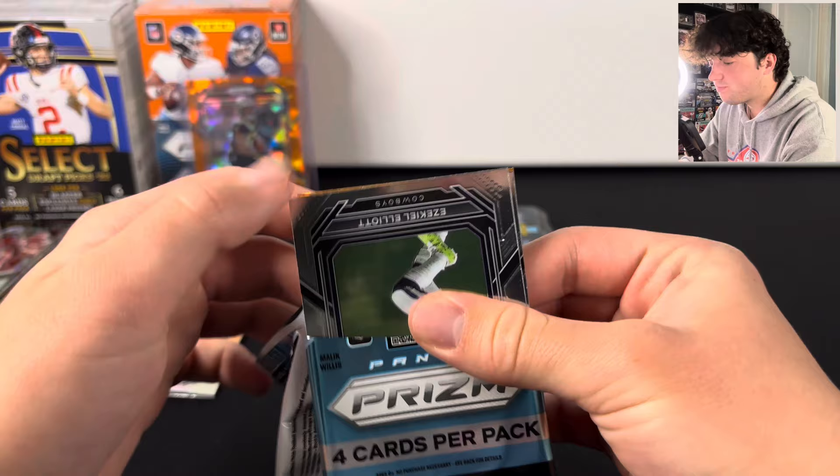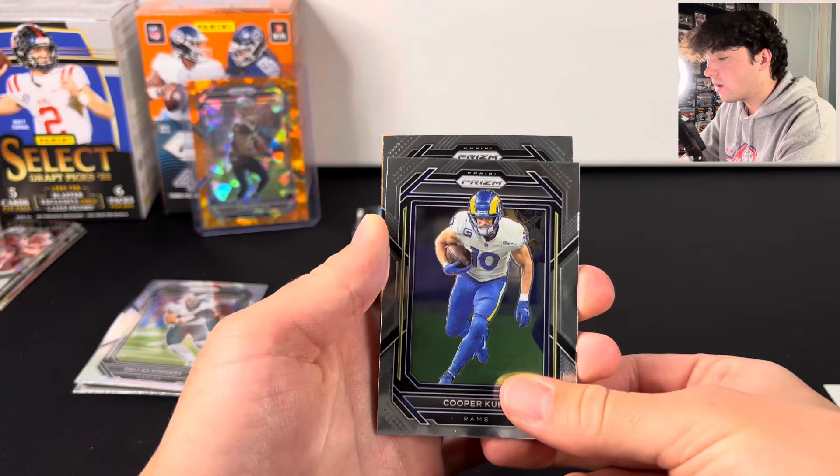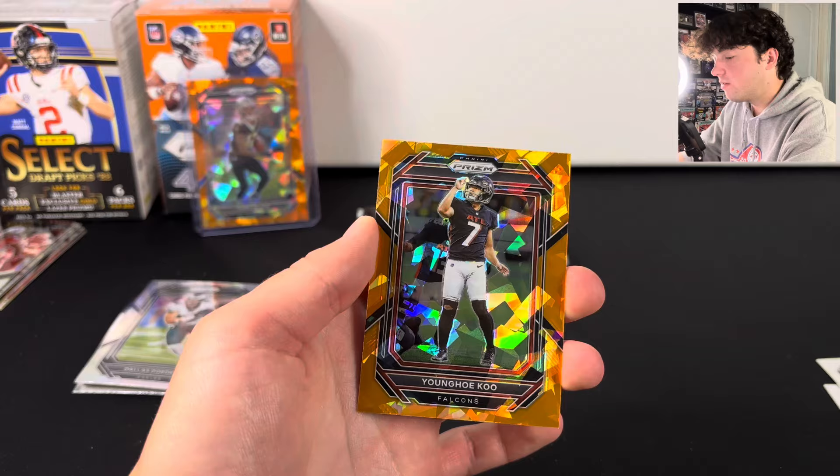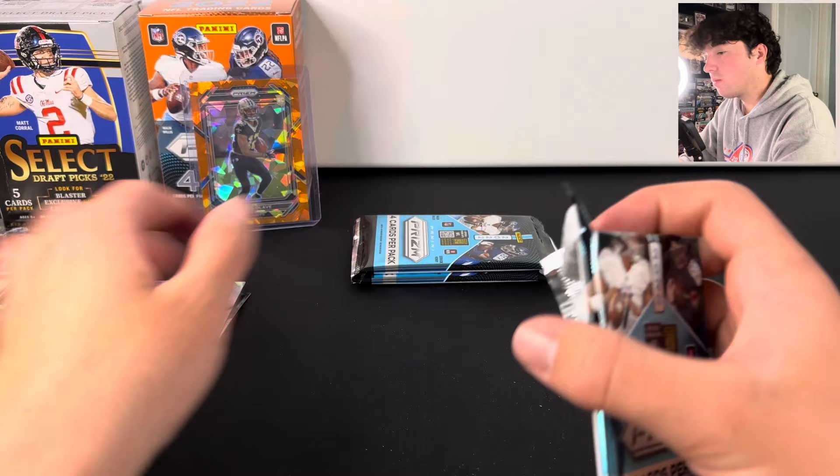We still have four packs left to go. Looks like the orange ice is on the back here, so don't want to spoil that. I'd say it's like a $10 card. We got Cooper Kupp — not a rookie. Derek Henry — not a rookie. And Younghoe Koo, the kicker for Atlanta.